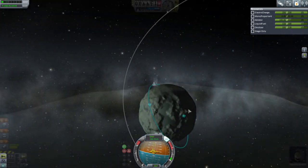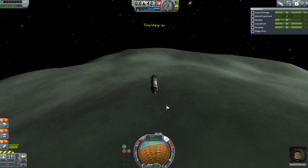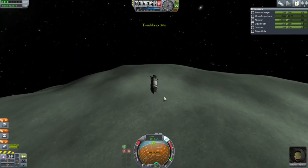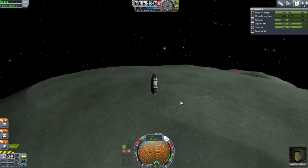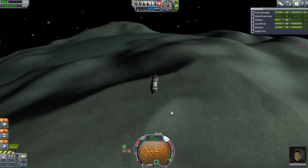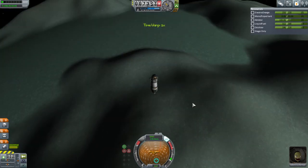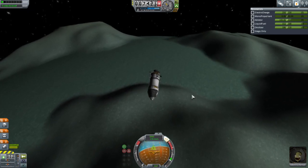I guess probably the great flats will be the first place, and then we could probably do shores and something like that close by. I'll have Valentina go around and then we'll start our descent burn. EVA to both the flats and the shore biome by landing on the edge — we shall see.